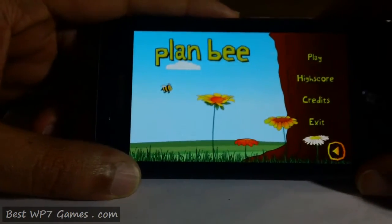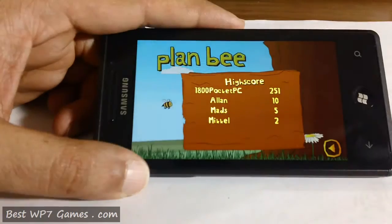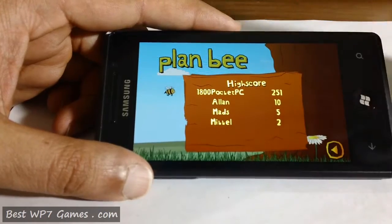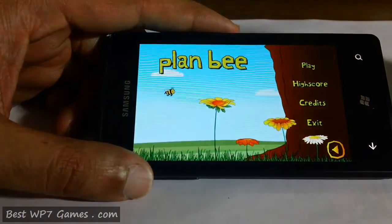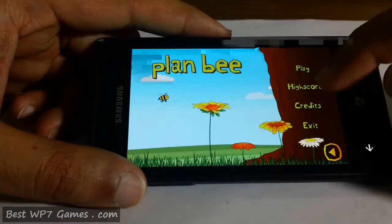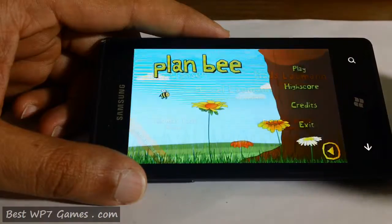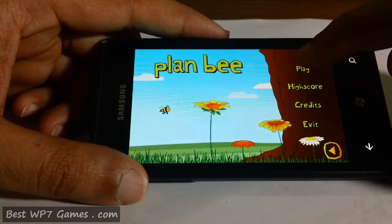This is your main interface. It's got a bit of high scores in there which is a local high score, and it shows you the top four players up there. You use the hardware button to go back to your main menu, and the credits will show you a bit about the developers. You can mute the volume if you don't want it, and let's get into the game.